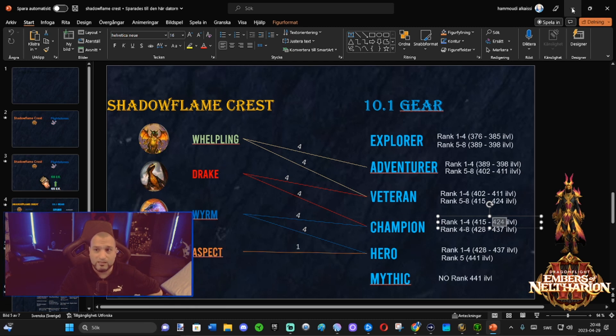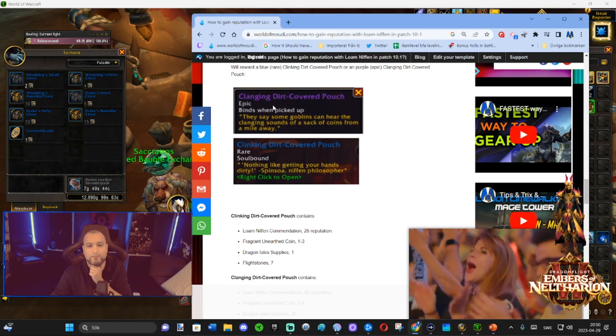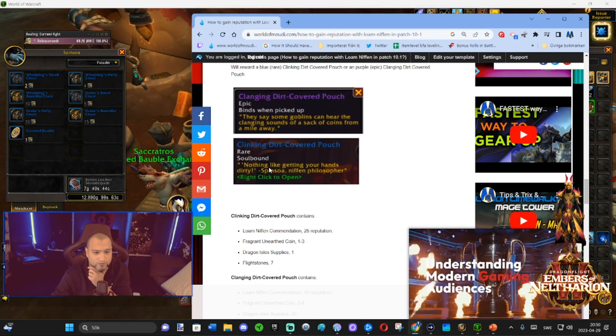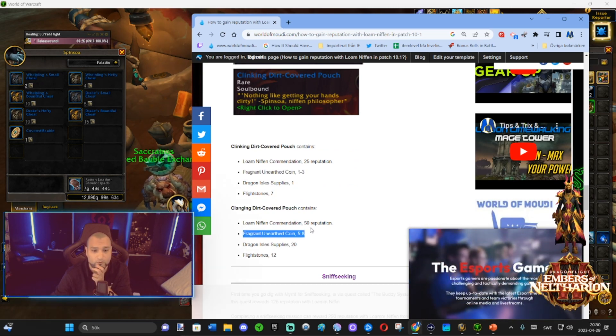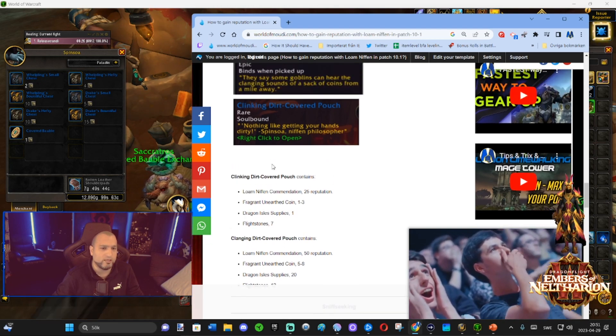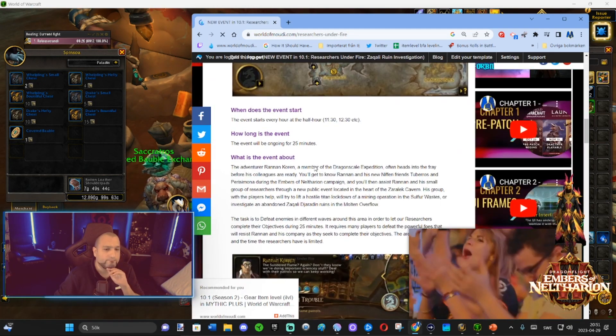You get coins from outdoor objectives. Epic and rare objectives both drop coins — rare ones give 1 to 3 coins, epic ones give 5 to 8 coins. So you should definitely go and farm those. You can also get coins from the event called 'Research is on Fire.'